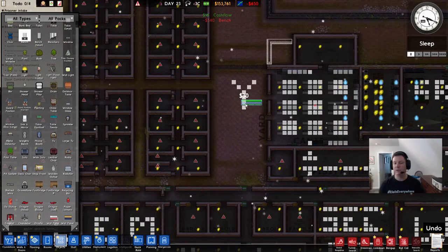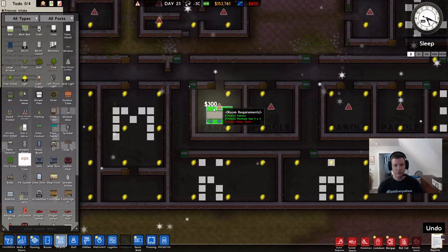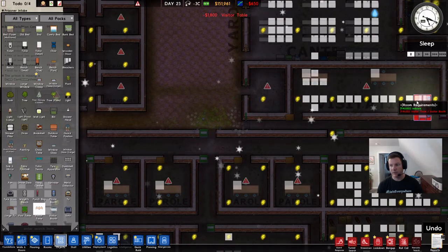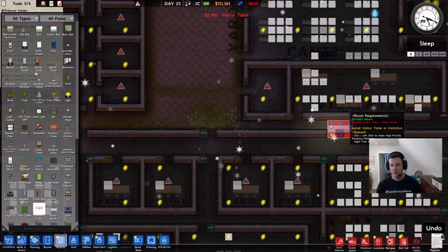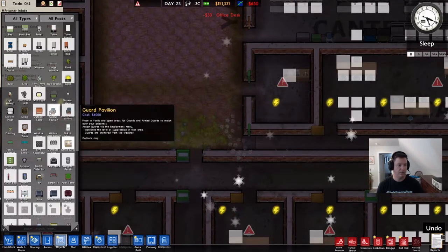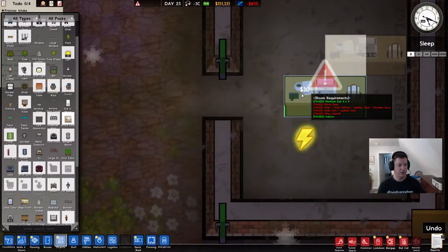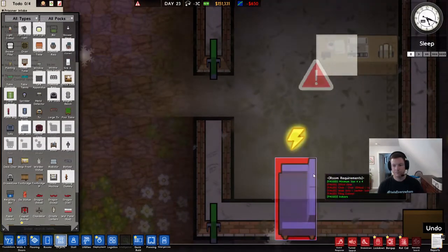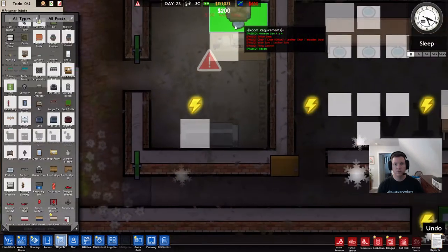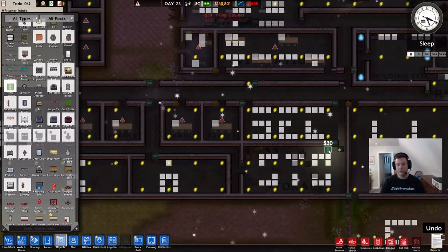The yard I'm going to leave completely open for right now. We'll put what we can in there when it comes time. Parole — we need visitor tables. Boom, boom, boom. Visitation: I'm going to do half capacity for right now. Psychiatrist does need stuff — we'll go ahead and give them what they need. It's not showing because it's getting the yard. I don't want the yard — just the filing cabinet right there. Security we can't do yet.